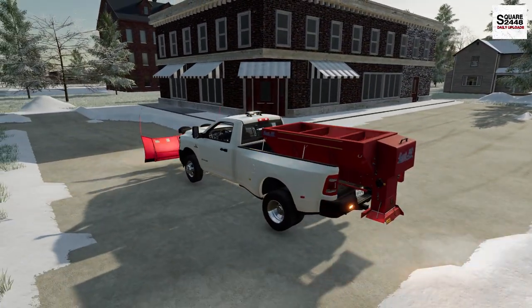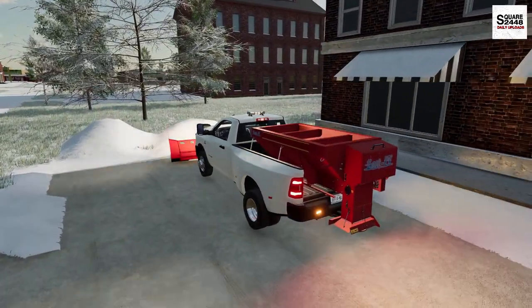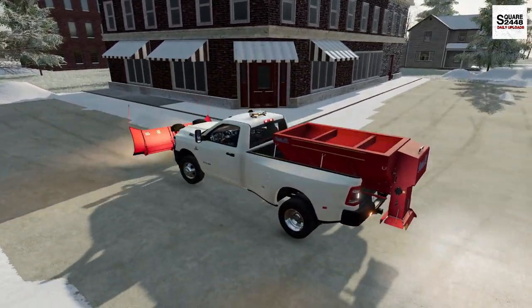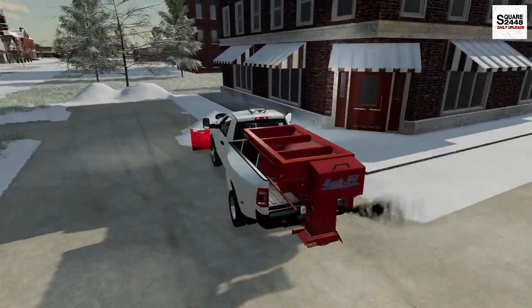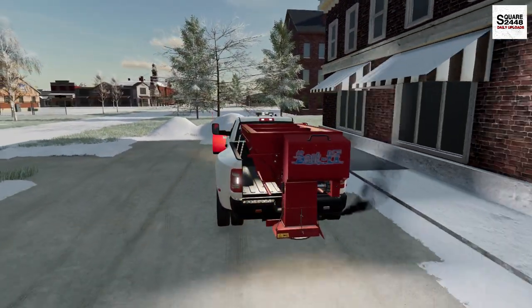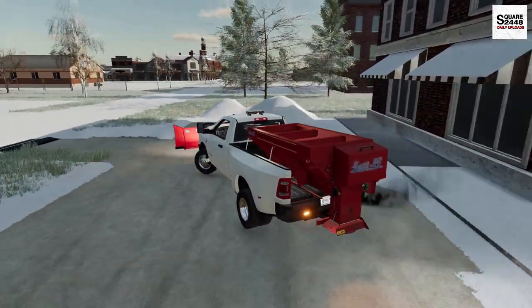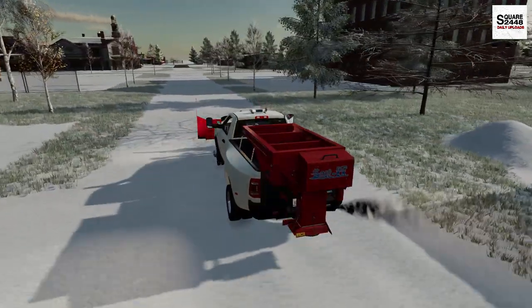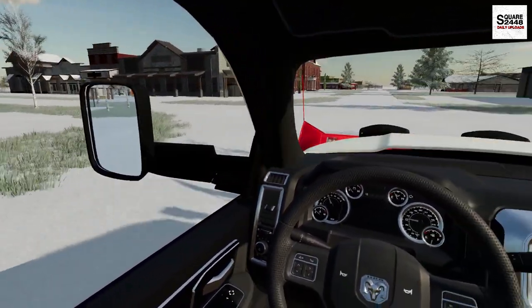For snow plowing, I much prefer a single cab — it's a much shorter wheelbase and the visibility is a bit better. Having a salter makes it a little bit trickier, but a shorter wheelbase and overall shorter truck really helps out. That is a big advantage to a truck like this. I actually have a shoveling crew going to each property, shoveling out each doorway and things like that, so most of the guys can just stay in the truck and continue pushing snow.